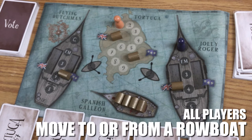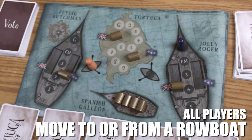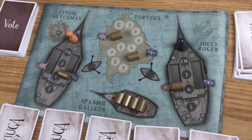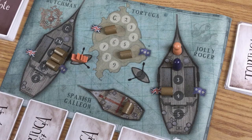Move to or from a rowboat: think of it like a stepping stone to move between your ship and the island. Now mind you, this won't work if there's already a player token or an explosion token in that rowboat. Now if you happen to be a captain, add these options to your list of possible actions.